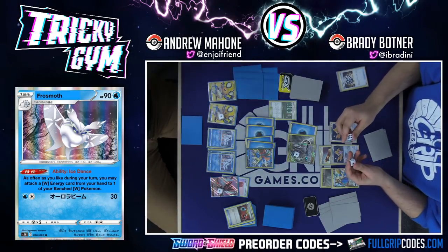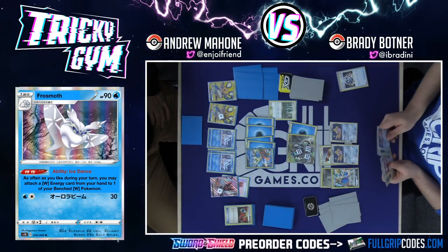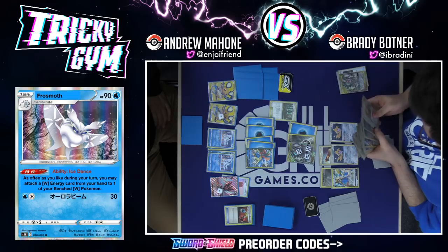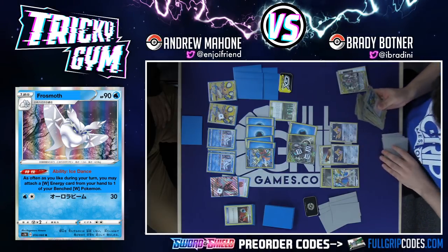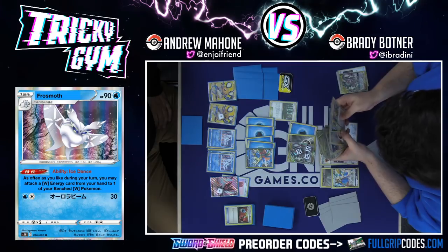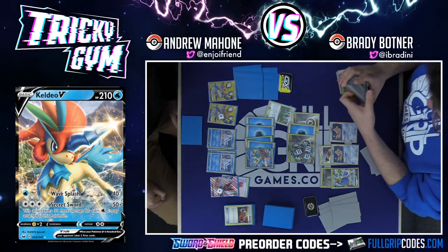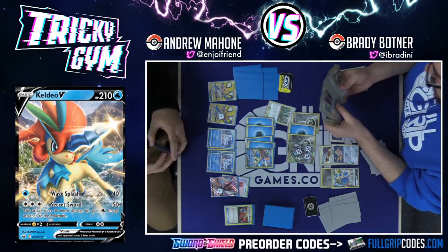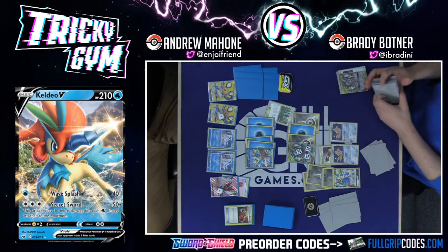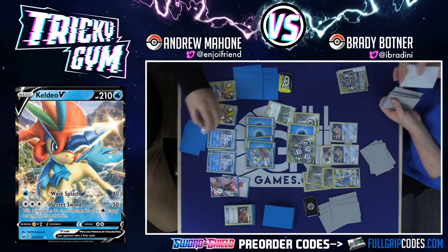We'll put all those on, Invasion with Dawn Wings, and then retreat into Keldeo V. That's 170 damage. Offer check. Brady plays Viridian Forest. How many Waters does this ADP deck play? Almost none — it's mostly Metals, maybe one or two Waters, and then Aurora Energy. Viridian and then Ultimate Ray for a knockout. Ultimate Ray does 180 — it knocks out Keldeo V, and it also accelerates energy to Brady's bench Zacian.